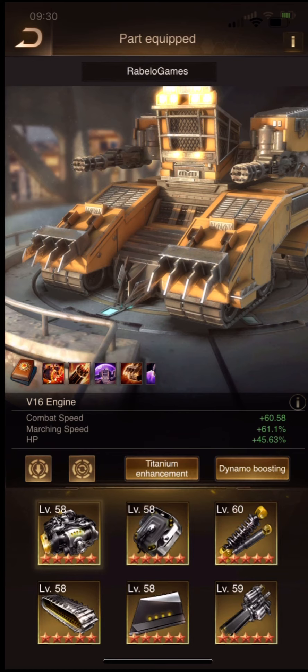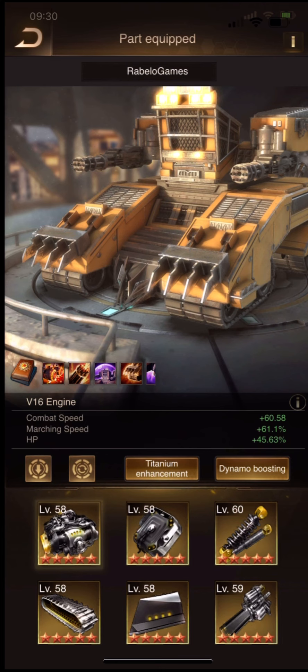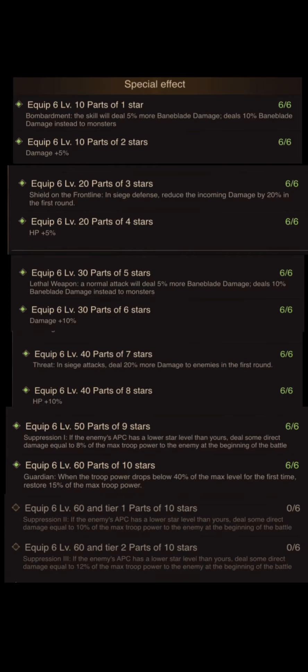The best tip I can give you in this video: upgrade all parts with the same amount of stars. Many players upgrade one part and forget to upgrade the others. You must upgrade all parts with equal stars — these are the special effects, and this is the best way to upgrade your Bunny Blade set.